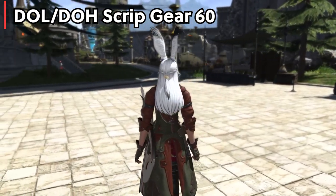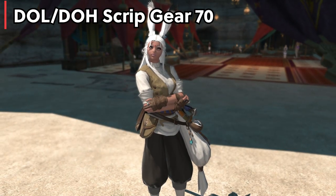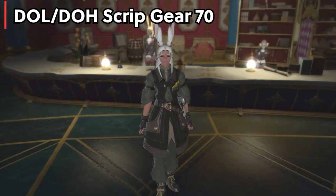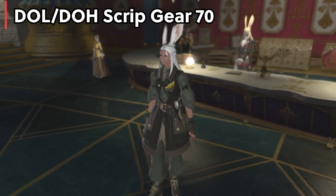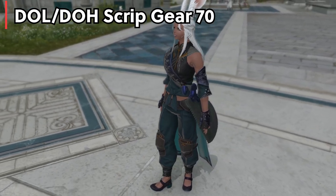This level 60 script gear is going to hold you over all the way to level 70, so you want to collect all the gear pieces — weapons, armors, and accessories. When I did it I prioritized getting a weapon and a chest piece as those offer the biggest bang for the buck and the most stat increases. You might not even need a full set before you get to the next set; usually just three or four pieces will hold you over all the way until level 70.